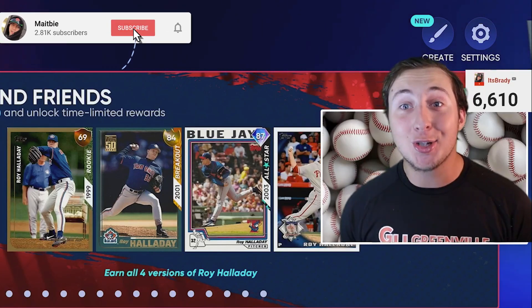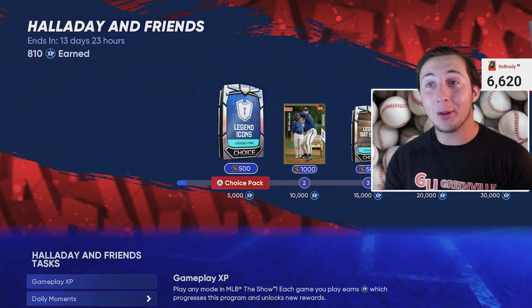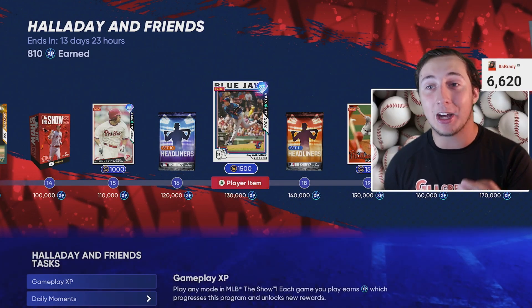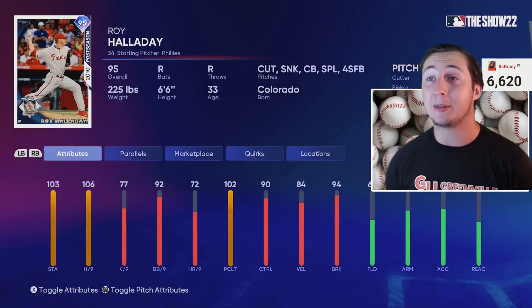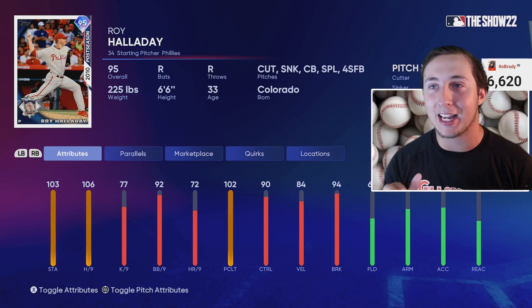Roy Halladay actually just dropped and this card looks so good. Let's look at Roy Halladay's card and how you guys can do the fastest XP method in the game to get Roy Halladay ASAP. His 95 overall comes at 200,000 XP with 106 hits per nine — easily the best pitcher in the game right now.